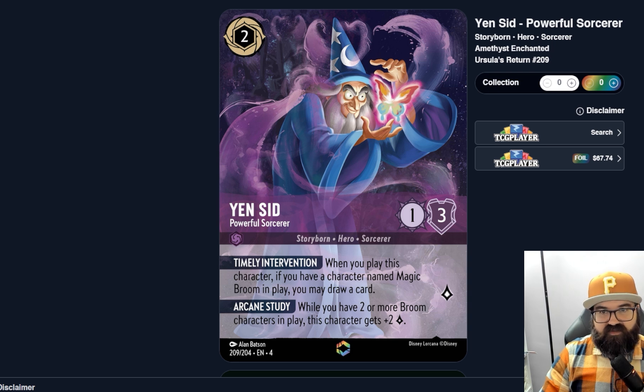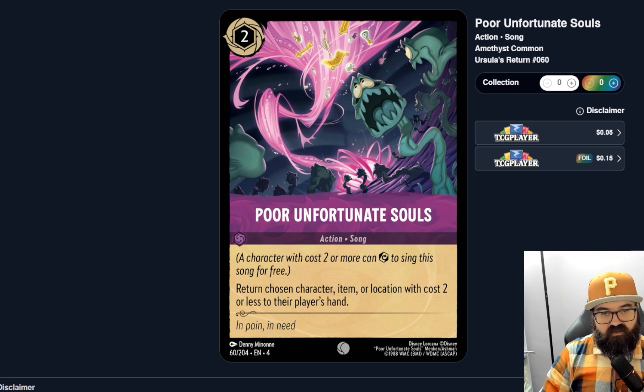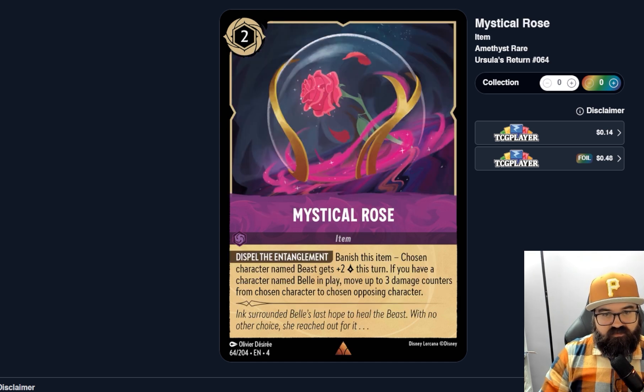Yen Sid requires Magic Brooms in play to do anything beyond being a two-cost one-three. Depending on how good the Magic Brooms are, if they're playable he might be playable too. Poor Unfortunate Souls — a two-cost song: return a chosen character, item, or location with cost two or less to their player's hand. Another bounce. It's at least a song so you can sing it for free, but it's just a bounce, so we'll have to see if action/song bounces are as good as having a character with a built-in bounce effect.